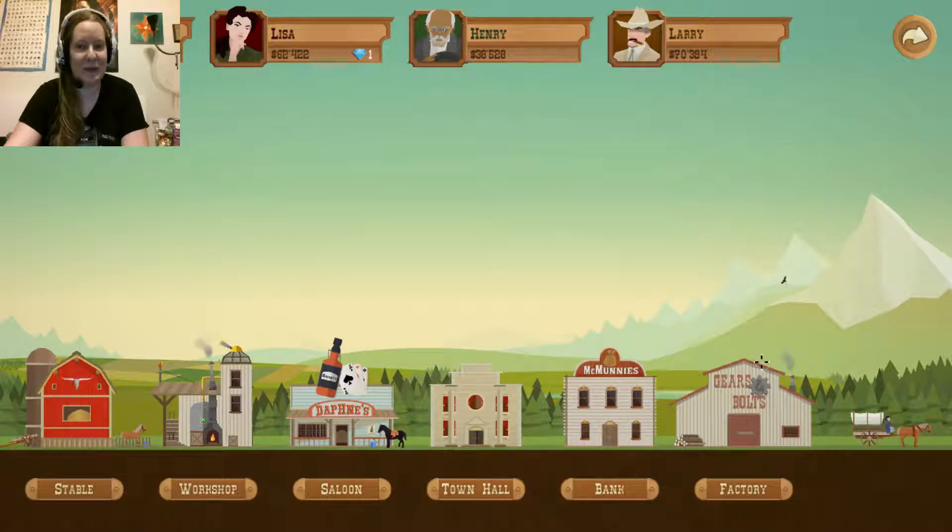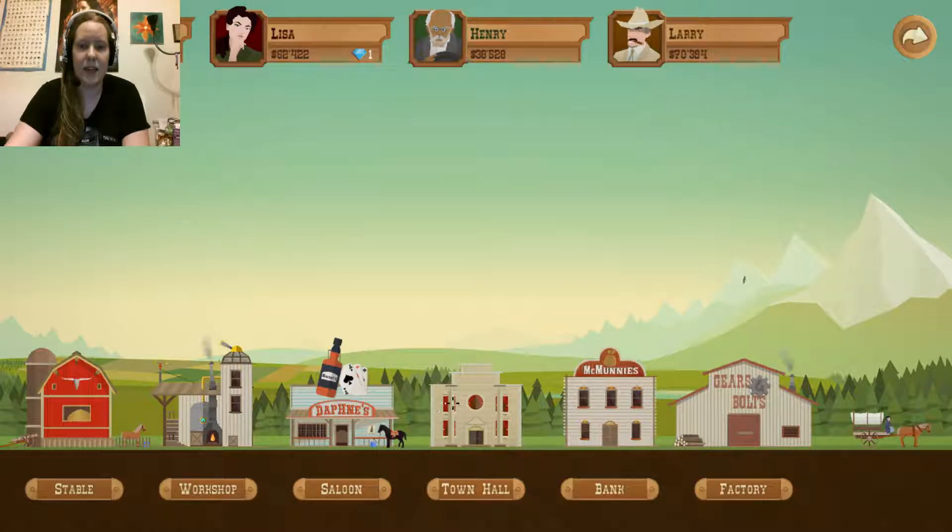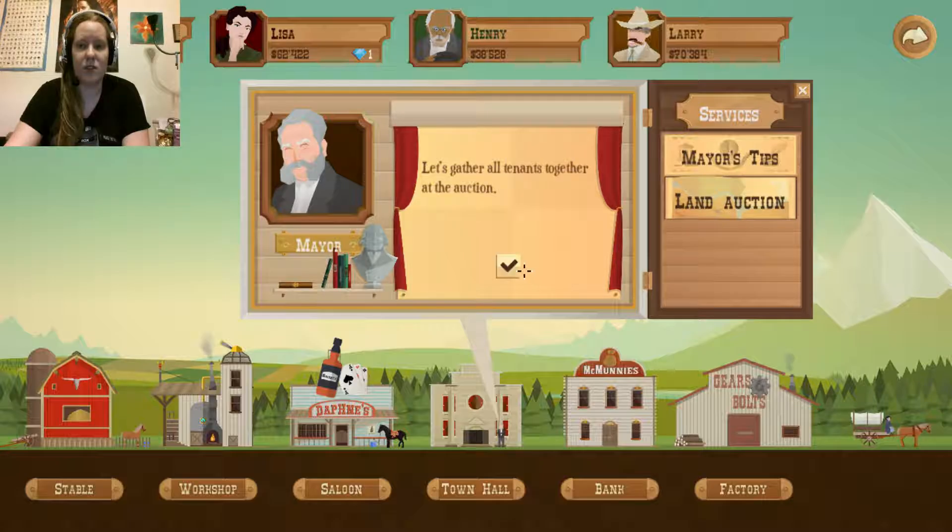Hello everyone and welcome back to Turmoil Expert Mode where we are Jimbob and apparently doing pretty well. That's a good price — give me that. Alright, let's do our land auction, then we'll see if we want upgrades.